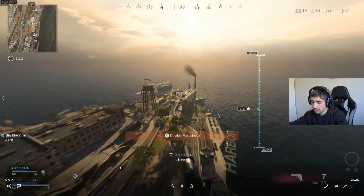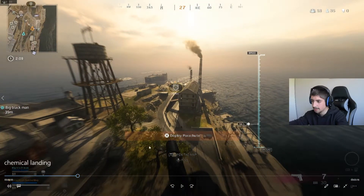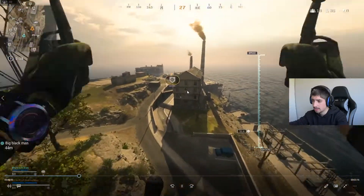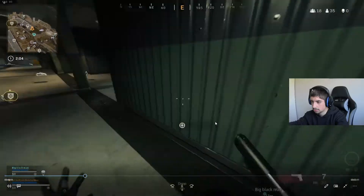I cancel my parachute again — it's a bit weird but it sort of makes you go faster, like you're gliding down again. So basically I pull it, then cancel it, glide down, and get the right angle to go straight through the window so I'm in first.